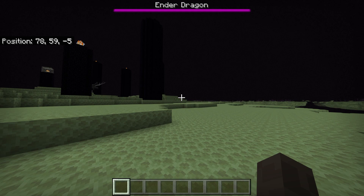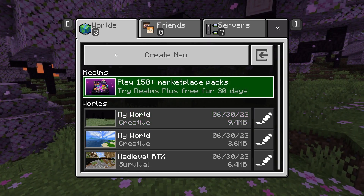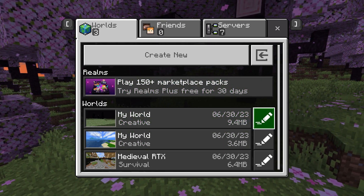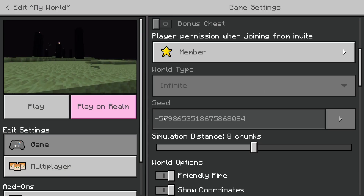Hello, welcome back to another video. Today I'm going to show you how to find End Cities easily in Minecraft Bedrock Edition. To start, you just want to exit your game, then find the world you're playing on and click the edit button to the right. Then scroll down until you find the seed, and write it down — we're going to be using it in a second.